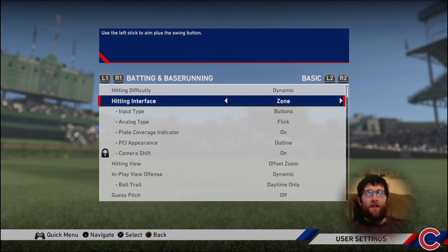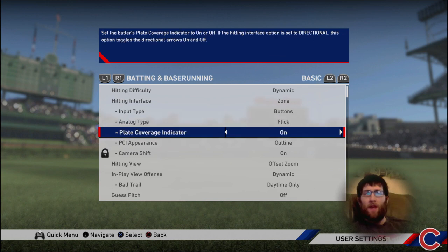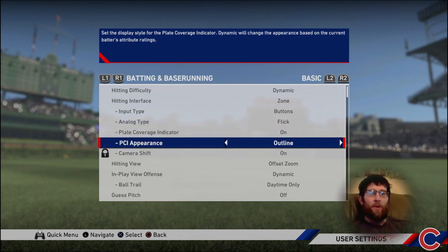The other thing is your zone — whether you like zone or directional hitting. I don't like directional, I like zone. As well as your PCI appearance; you have to figure out which one works best for you. Basically, you're just going to have to try out a few of these and see which one you like best.